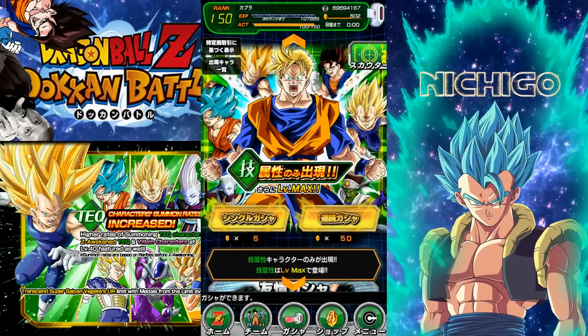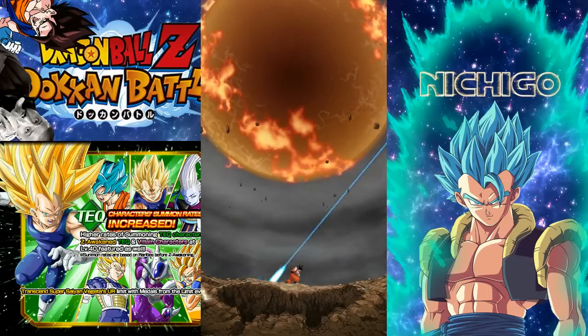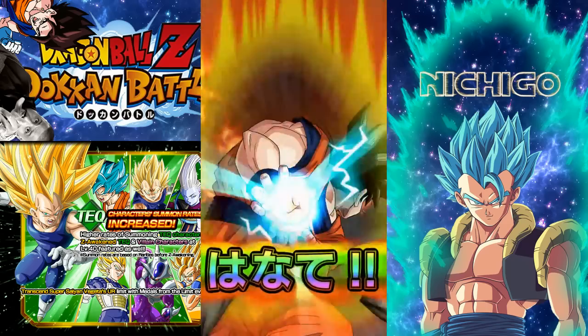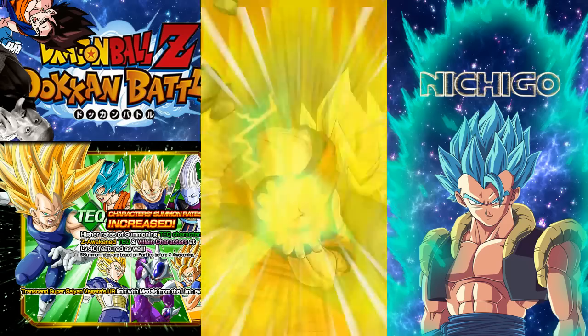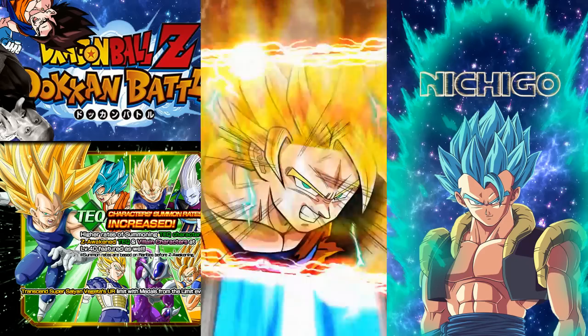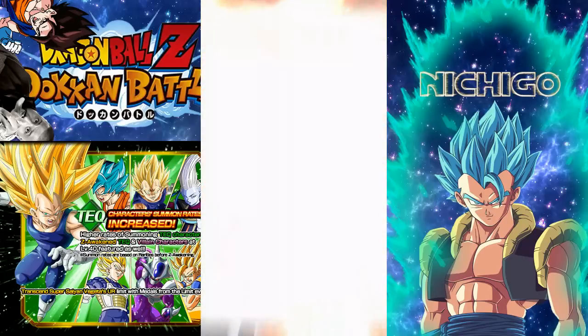Gonna do about 200 stones — yeah, 200 stones, let's do this. We're gonna do them all in multi-summons. Alright guys, I'm already calling it: we're pulling a Vegito. Like, all my accounts pull a Vegito. Super Saiyan and Rainbow. Let's see what we get. Oh, it's recording great today, wow.